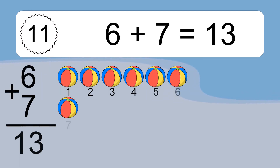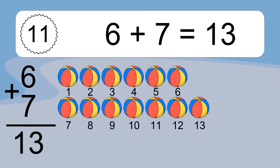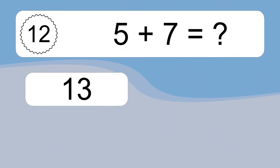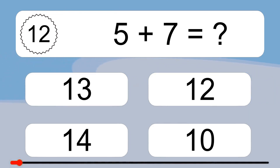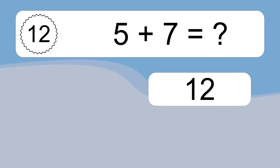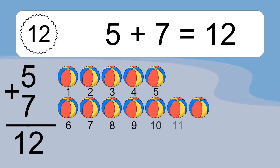6 plus 7 equals 13. Let's count it. 1, 2, 3, 4, 5, 6, 7, 8, 9, 10, 11, 12, 13. 5 plus 7 equals what? 5 plus 7 equals 12. Let's count it. 1, 2, 3, 4, 5, 6, 7, 8, 9, 10, 11, 12.